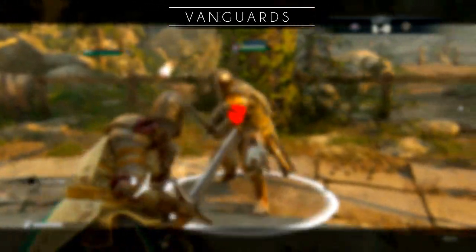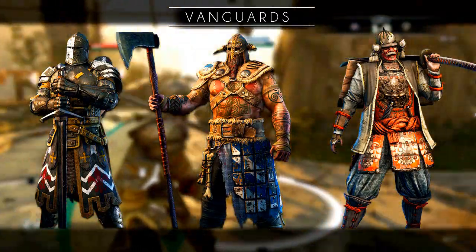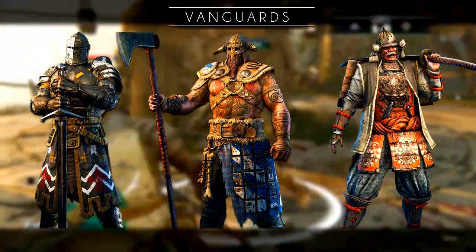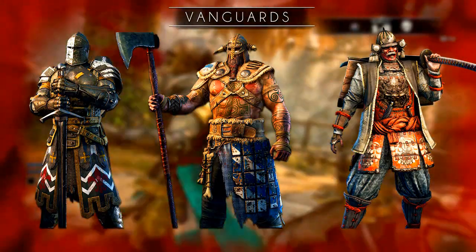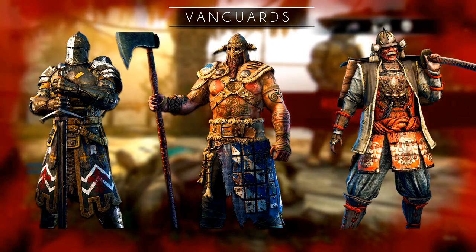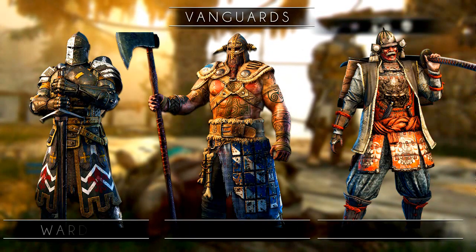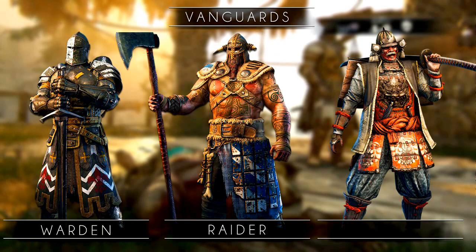The Vanguards are probably the most well-known class so far. They are slower than the Assassin but faster than the heavies. They balance offense and defense with their two-handed weapons and decent armor plating. Once again there are three to choose from, one for each faction. The Knights have the Warden, the Vikings the Raider and the Samurai have the Kensei.